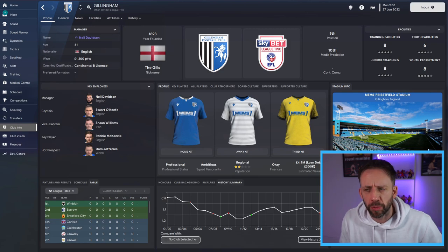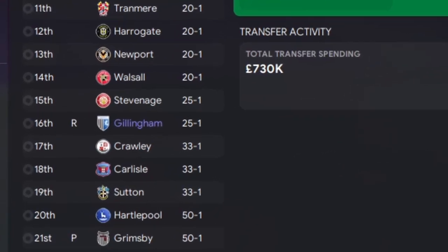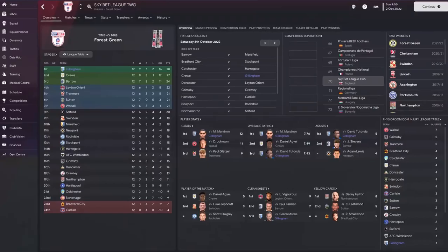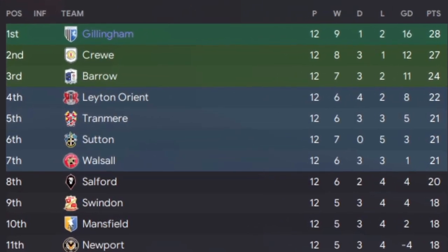I really like wing play for lower league teams, but there's nothing to say it doesn't work higher up. We're going to start low down. The plan is to play 10, 15, or 20 games. It's going to be a bit of a challenge because the pre-season predictions have Gillingham finishing 16th. But after 12 games, we're sitting top of the league, having won 9 out of 12, only losing two.